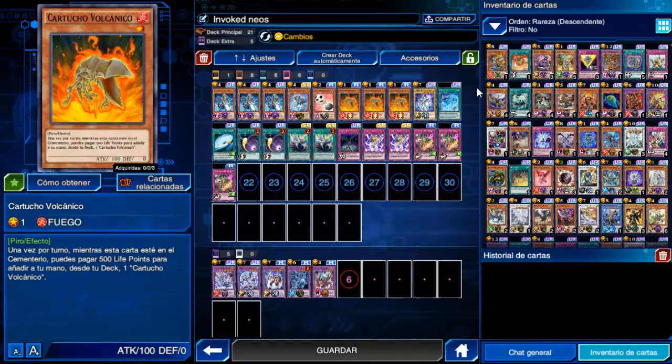Volcanic Cell en el Cementerio es un tipo Fuego, con lo que podemos usar combos con Invoker al usar un tipo Fuego para invocar a Purgatrio.